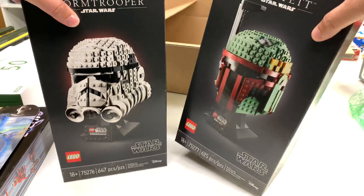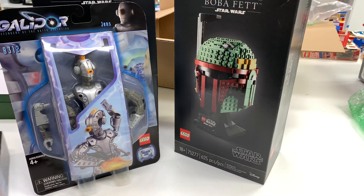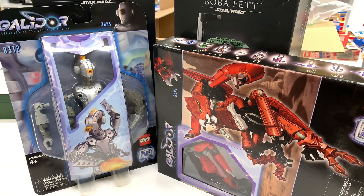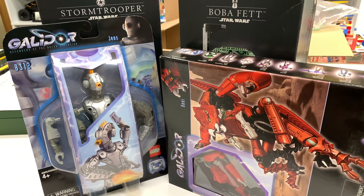That's my haul — two contrasting themes: Star Wars and Galidor. They go together like red and blue. Anyway, I don't even know if I made any sense. Thank you for watching, and we'll see you in the next video.